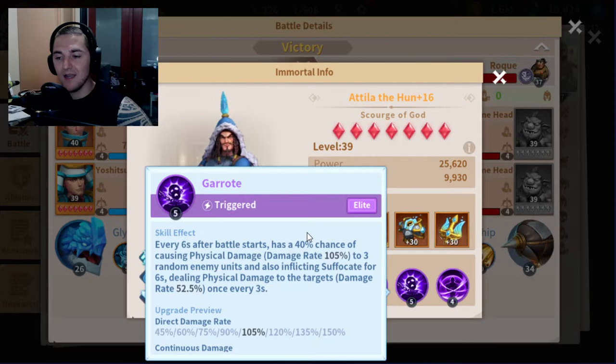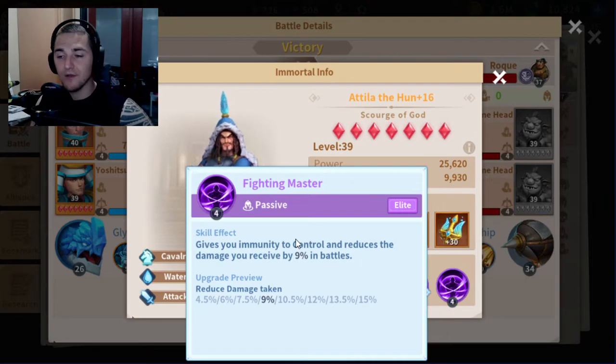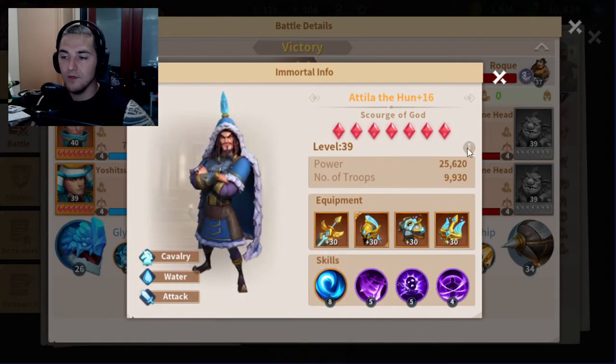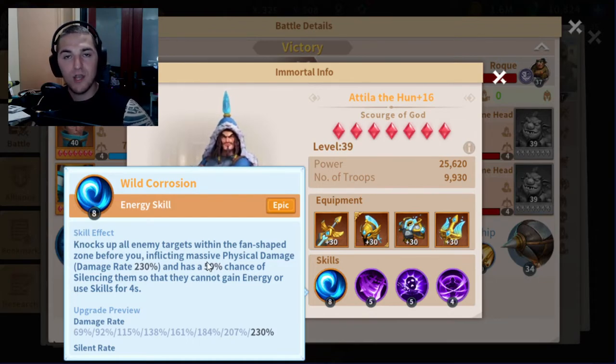Chaotic Blade and Garote each deal a 40% chance every 6 seconds of causing 105% damage to three targets and inflicting a DOT with two additional ticks — so basically nine ticks of damage times two between the two skills. I also have Fighting Master to give him some tankiness and, most importantly, immunity to CC. This lets him spam Wild Corrosion using his gorgeous 88 energy regen. Wild Corrosion does low damage but knocks up enemies and has a 50% chance to silence them and prevent energy gain for four seconds, significantly reducing enemy DPS output.